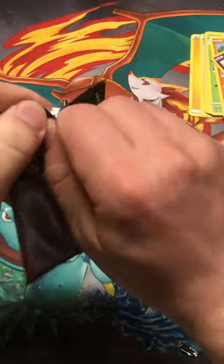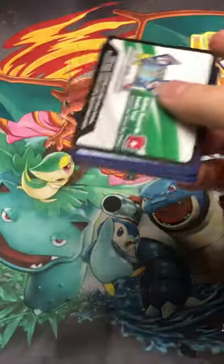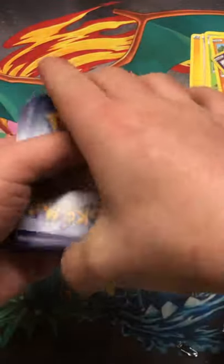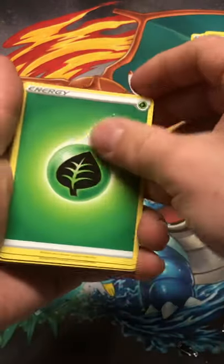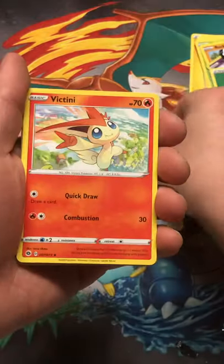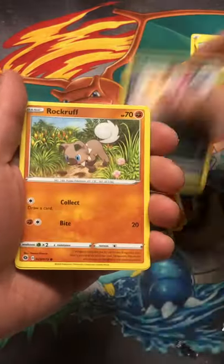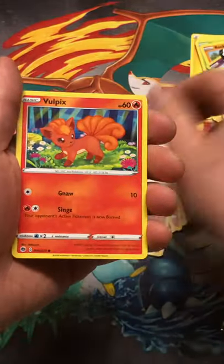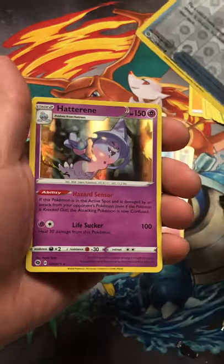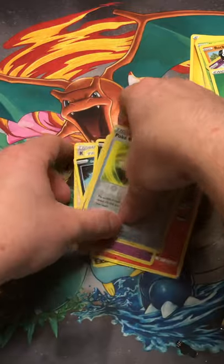There's another one. Lightning Energy, Grass Energy, Kabu, Suspicious Food Tin, another Victini, Sizzlipede, Galarian Zigzagoon, Scraggy, Rockwell, Vulpix. Reverse Hollow Pokeball, Rare Hatenna holographic. Not too bad so far.